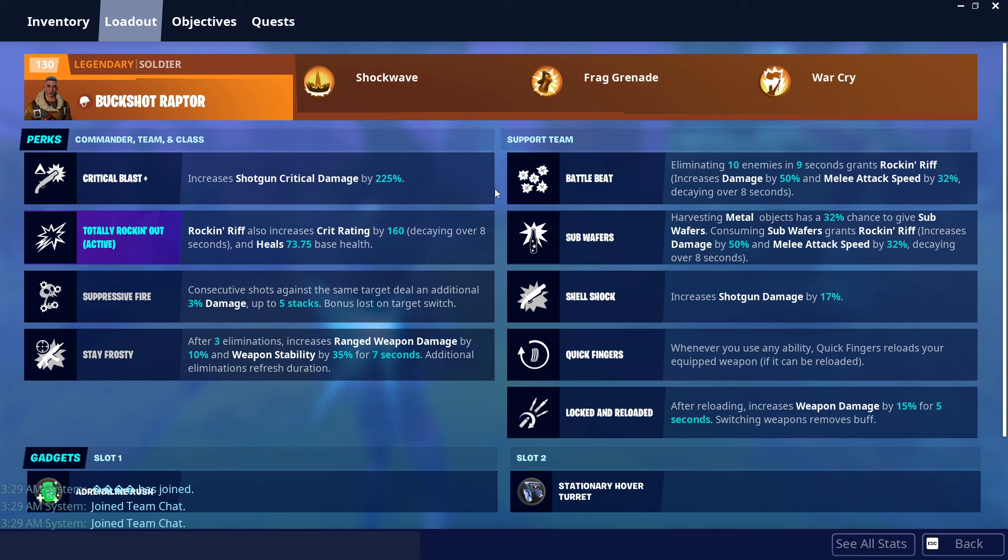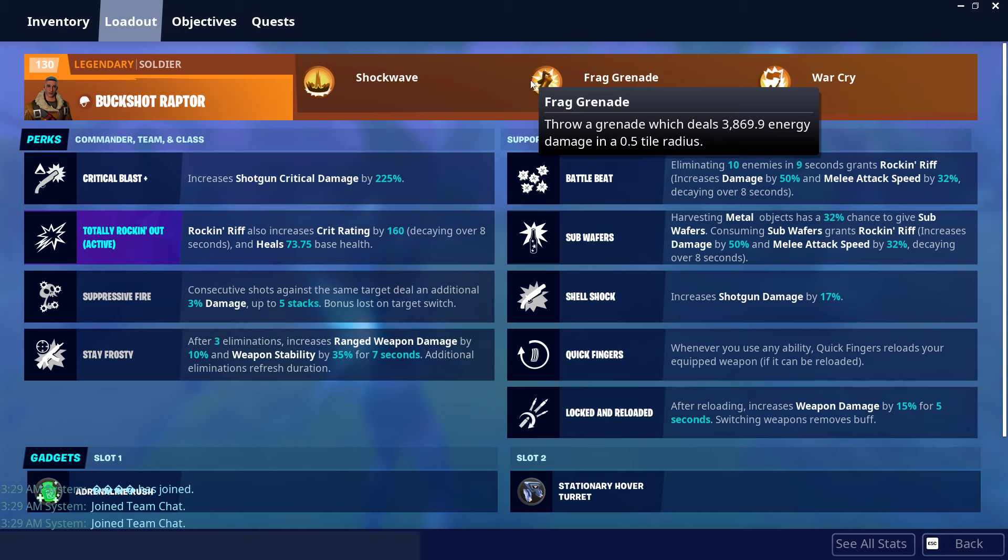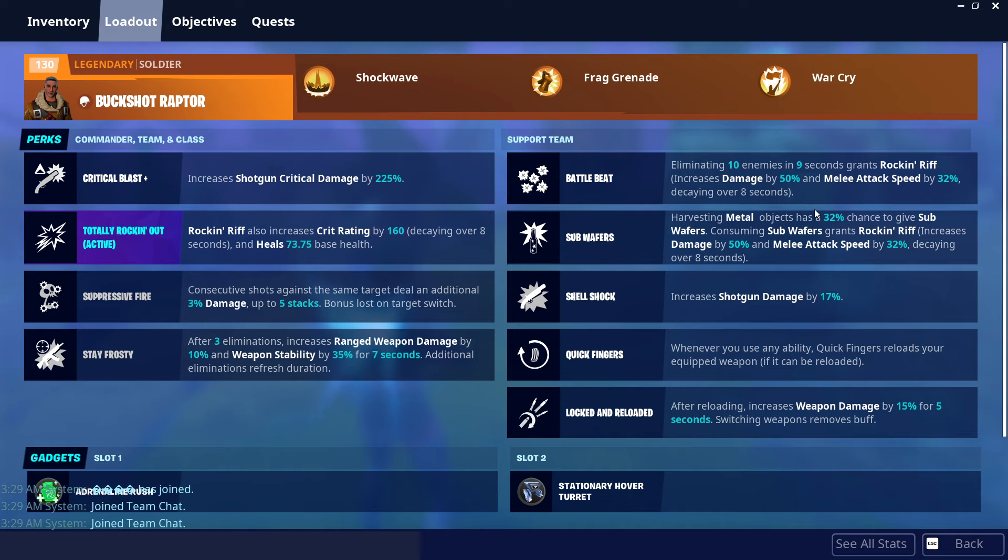Alright, how's it going guys? This is different than usual because normally I wouldn't start on this screen, but I wanted to record something real quick to showcase the power of actually using the guns that you find in Ventures to their best abilities. Today I'm going to be showcasing a Husk Buster that I got in Ventures. I have a standard shotgun loadout which I think would work great with the Husk Buster. The Husk Buster is already one of the best, if not the best shotgun in the game.